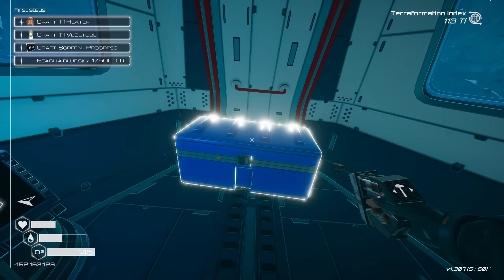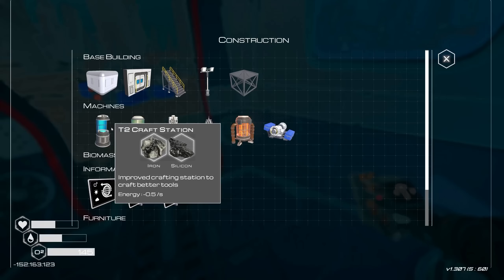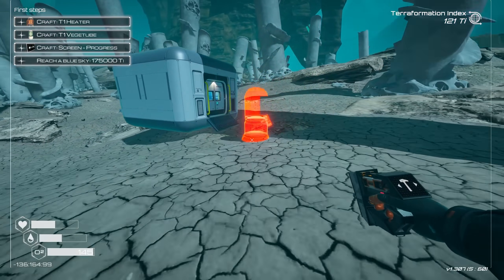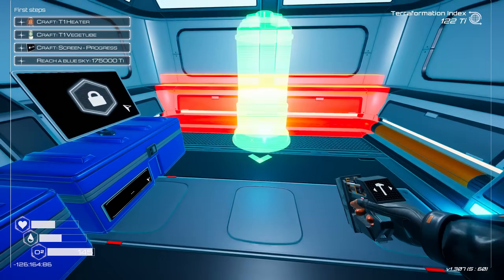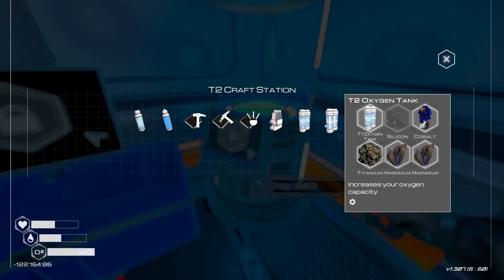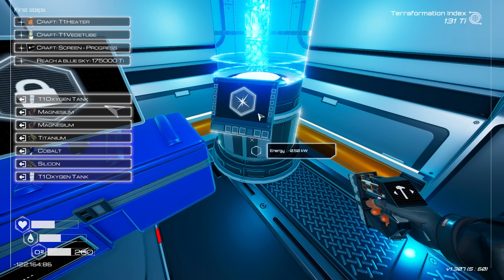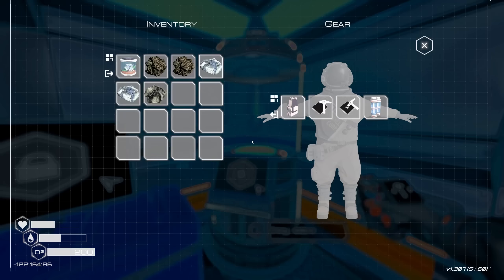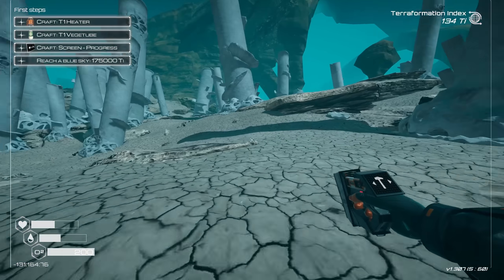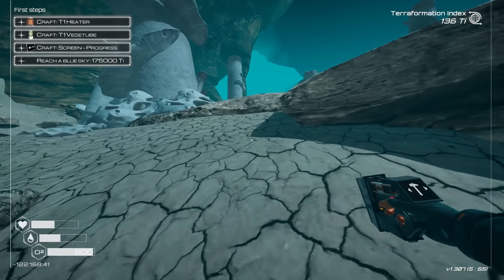We're going to have to go out exploring even with my limited oxygen right now. T2 craft station coming up next. We're going to put that in my little thing so I can hopefully build. I believe I unlocked the other oxygen tank if I remember correctly. So we got the tier 2, and I just need silicone for that as well as my tier 1 one. So there we go — we got the T2 already and that should be another major upgrade. What are we at now? 200. So we've doubled our yield from the start.